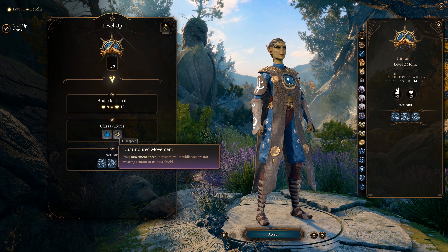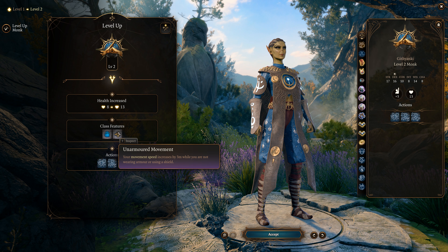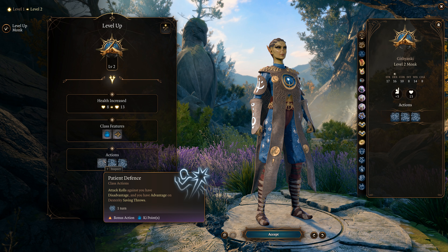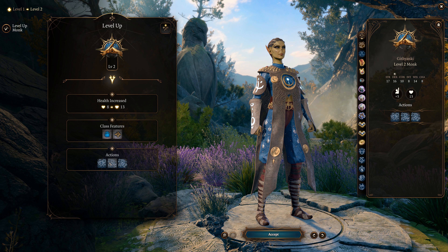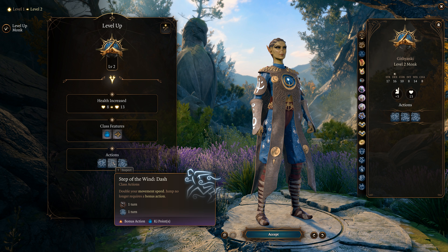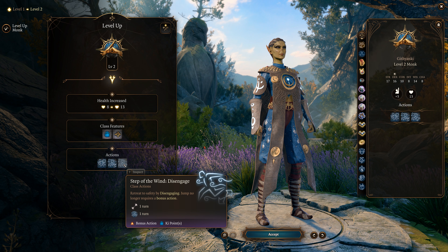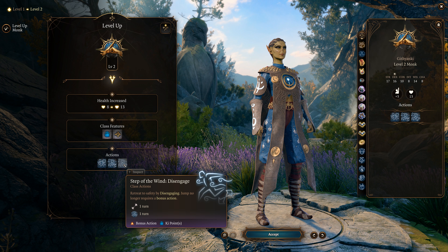Patient Defense gives attack rolls against you disadvantage, and you have advantage on Dexterity saving throws — with our high Dexterity, this will be very helpful. It costs a ki point. Step of the Wind: Dash doubles your movement speed and lets you jump much farther as a bonus action for one round — costs a ki point. Step of the Wind: Disengage lets us escape trouble as a bonus action — also costs a ki point.